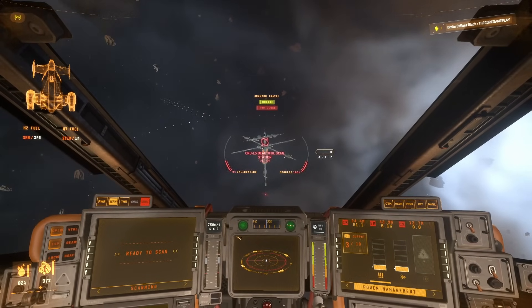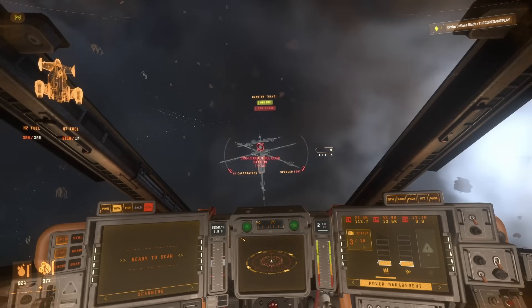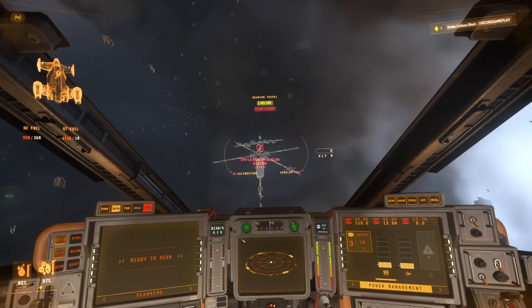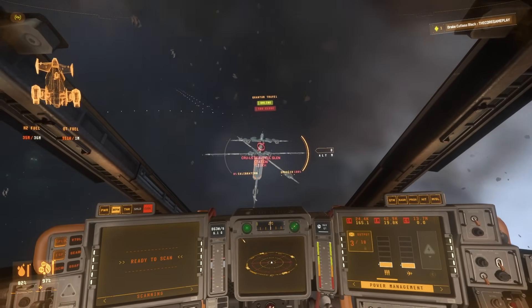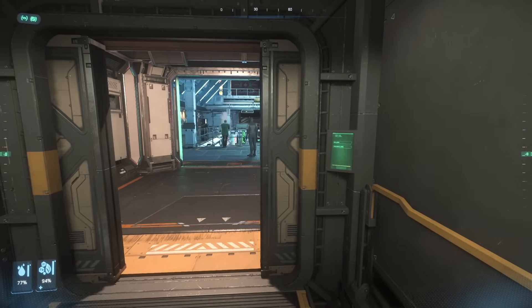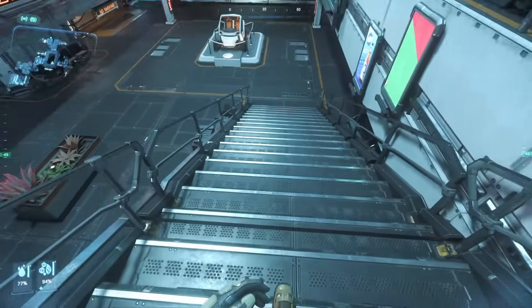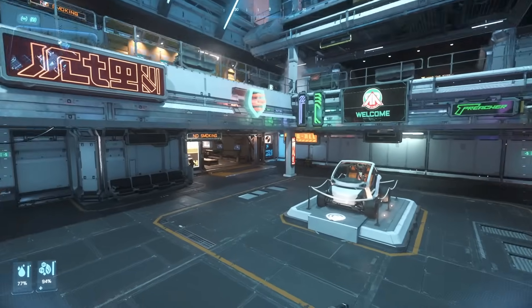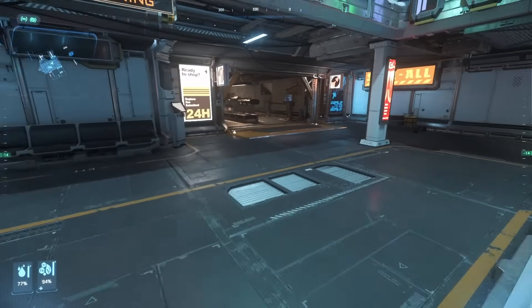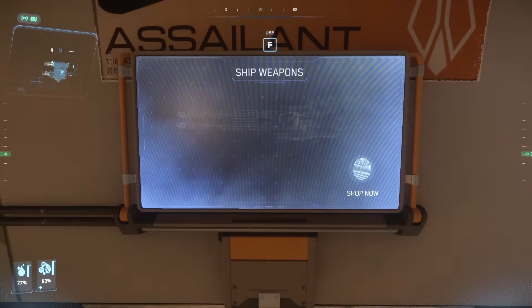Here is Glen Station, where we're going to get our weapons. I'm quickly going to land and then we'll head over to the galleria, to the weapon shop, and go buy four of those NDBs. We're at the galleria now — I just took the elevator. Go down here and you should see a ship weapon shop where we can buy our size 4 weapons. I'm just going to use this terminal.